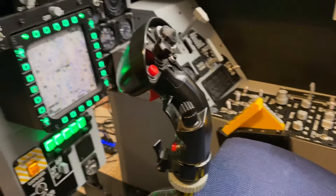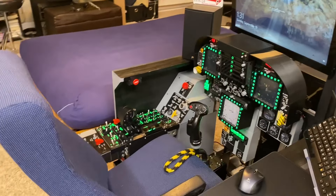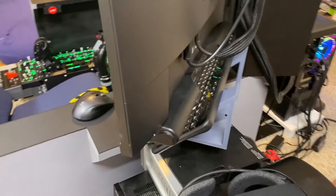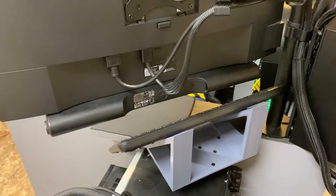There's an ejection seat handle there, and a quick shot of the Buttkicker underneath. I'm pretty happy with how it turned out — it was a lot of work and design time, all made with just an Ender 3. I do have a post in the Eagle Dynamics forums with all the files for the center panel, so feel free to go download those.